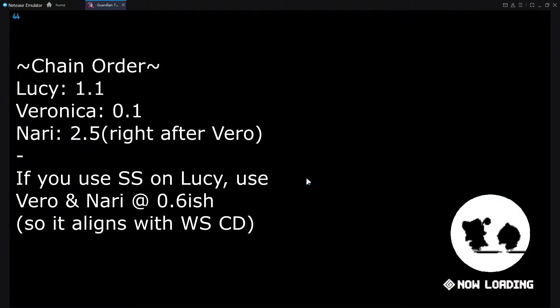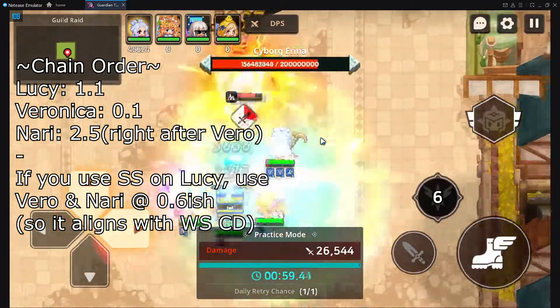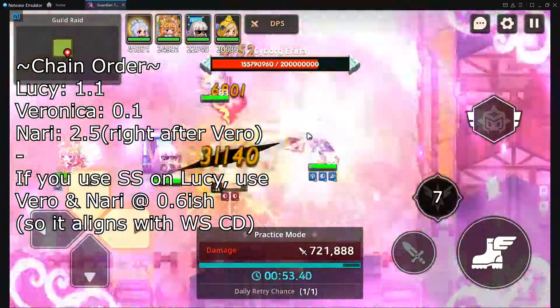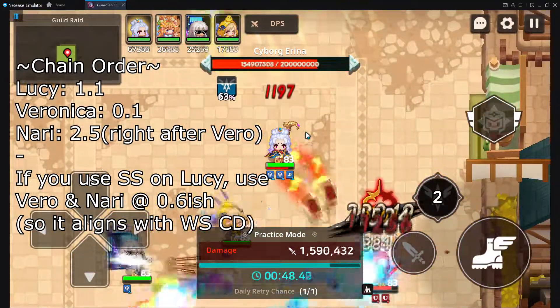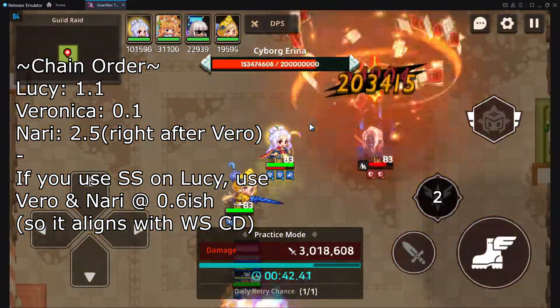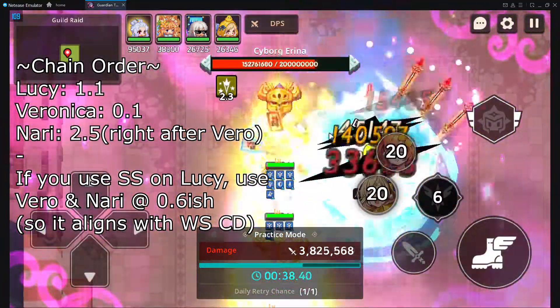Now I'll be playing with the ranged team — and that's with Lucy, Nari, Tinia, and Veronica. The annoying part here is that you kind of want to stay close to Veronica, but definitely not at all times, because you don't want the boss to hit her. Other than that, you do want to benefit from her buff of course, but this is super easy — extremely easy, you can't really fail this. That was a little bit late on the weapon skill there, but alas.